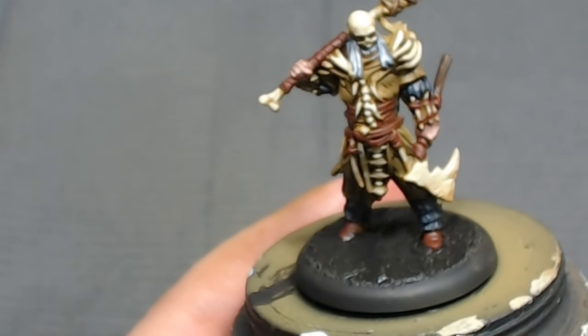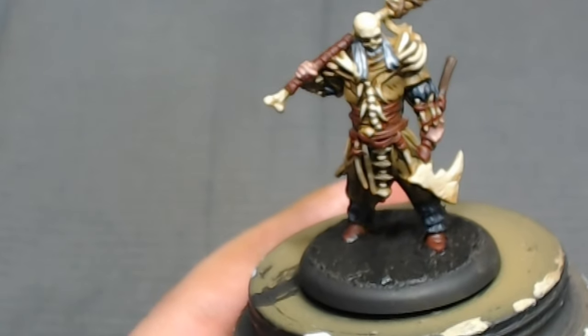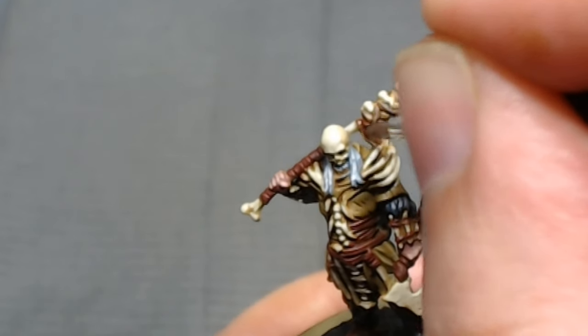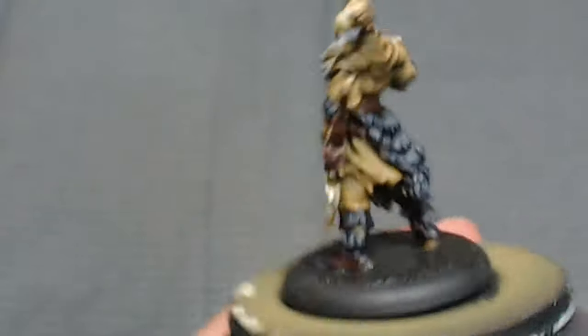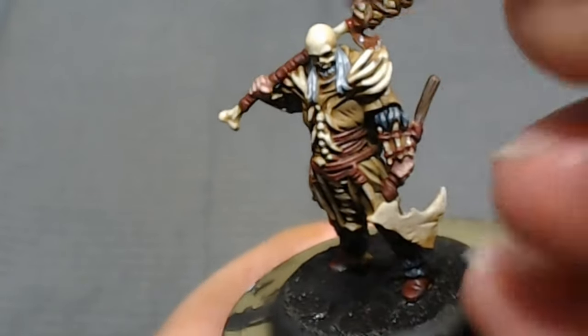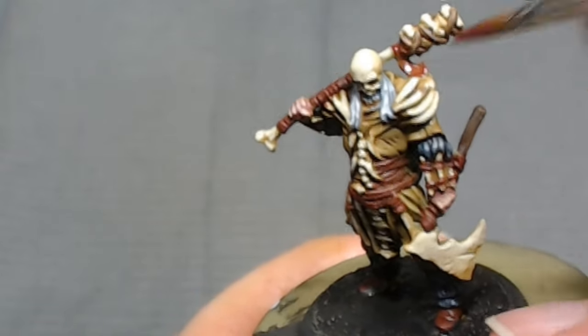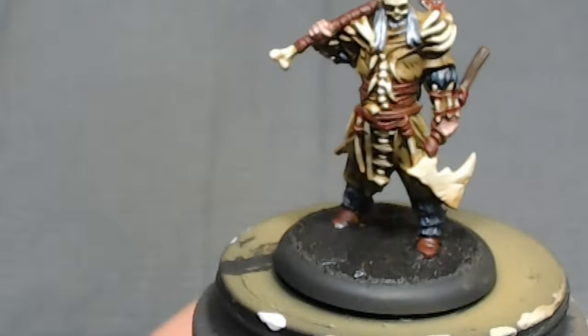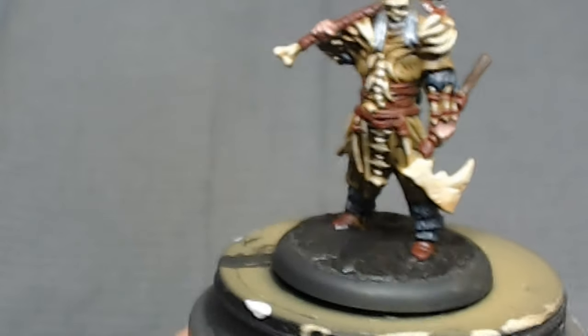That's about the run of what we've got for the hands. As I was looking over the model, I noticed he's got a little tassel, so instead of making it seem like it's part of the leather strapping on the top of his spinal cord club, I decided to use that same brownish red I was using earlier and just finish up the highlight on him.